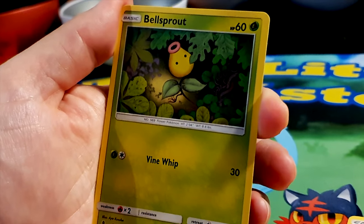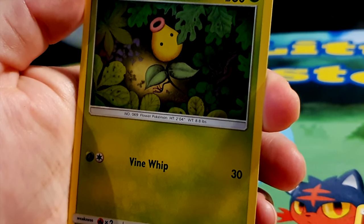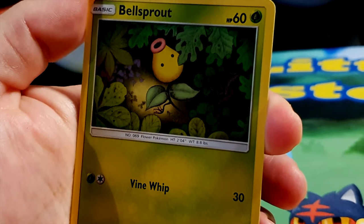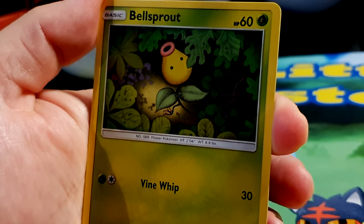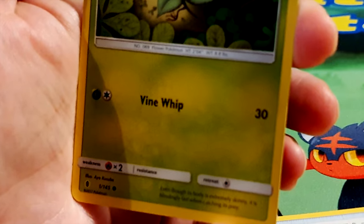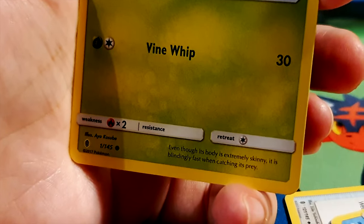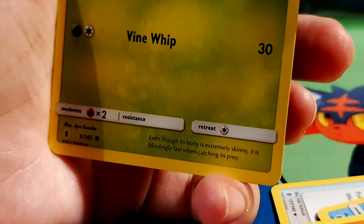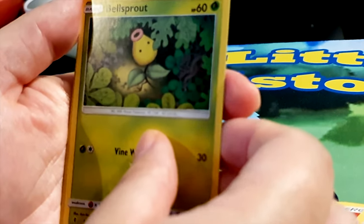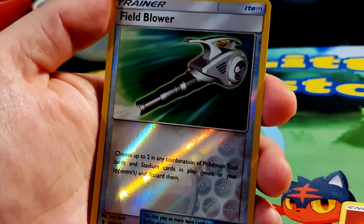Bellsprout, HP 60, grass type — a flower Pokémon with a lovely illustration looking upward through the foliage. Looks like it's singing to the sky! Move: Vine Whip for 30 damage, weakness to fire type. Even though its body is extremely skinny, it's blindly fast when catching its prey. Illustrated by Ayaka Kasugi.